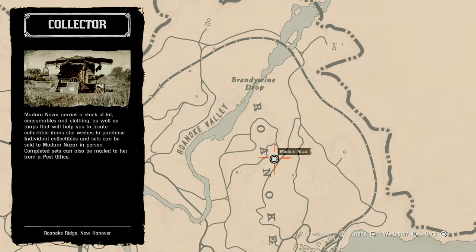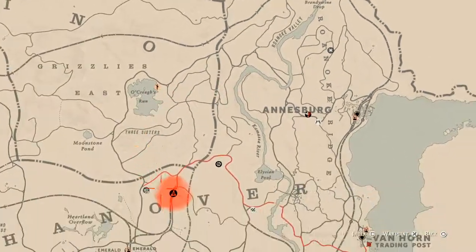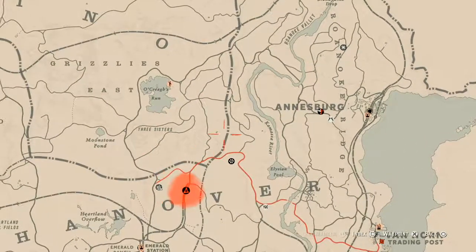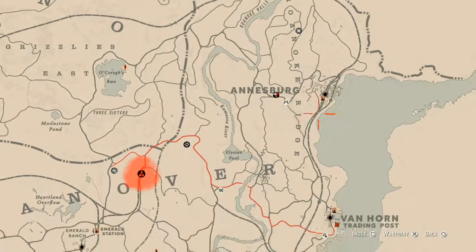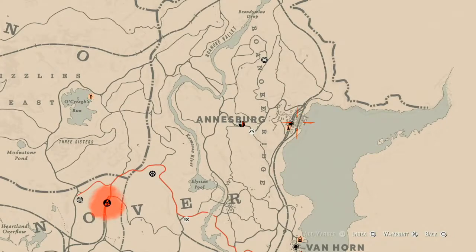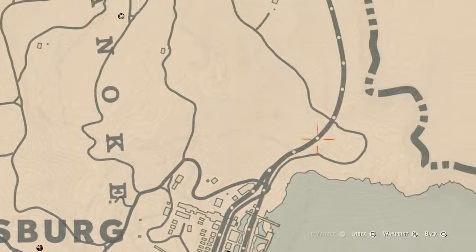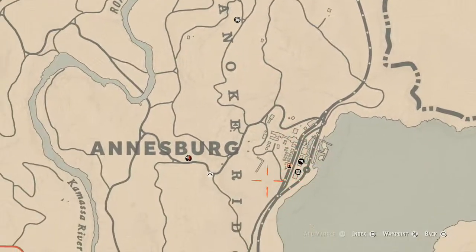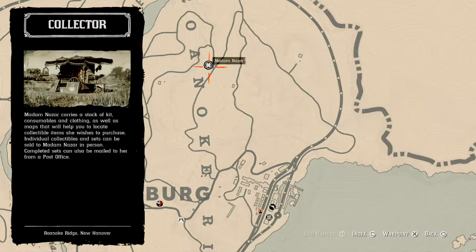East coast time zone for those of you not from America. How I personally get to her when she's in this area is I'll run from my moonshine shack all the way up here, or I'll fast travel to Ansburg — which is free this week — and just run either up and around or through this way to get to her location. She's not in a difficult area, you just got to know how to get to her in your own way.